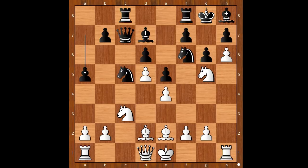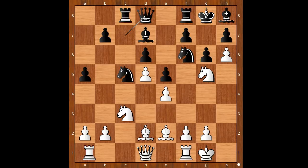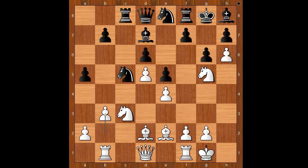White to move: Koneru castled kingside. Of course, the white king is safer on the kingside. Queen to d8, rook to b1, knight to e8, b3.